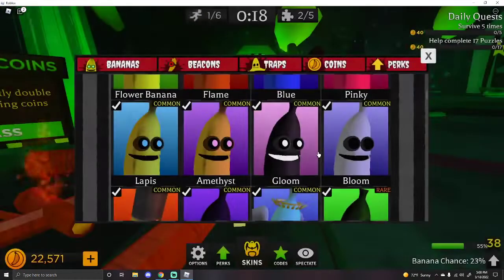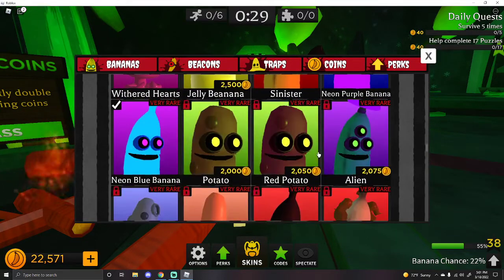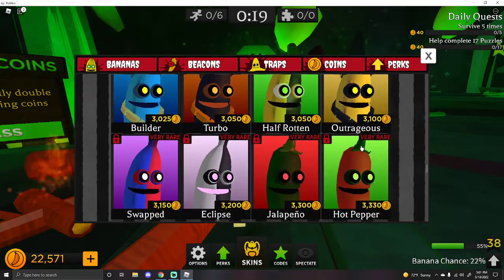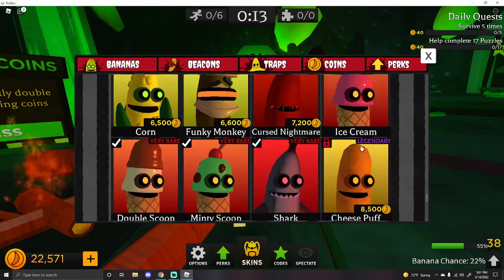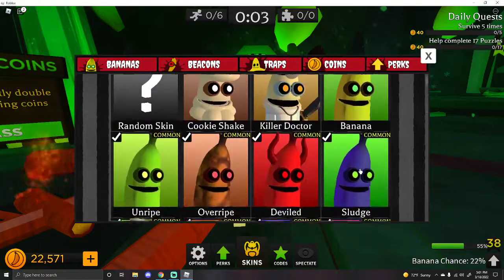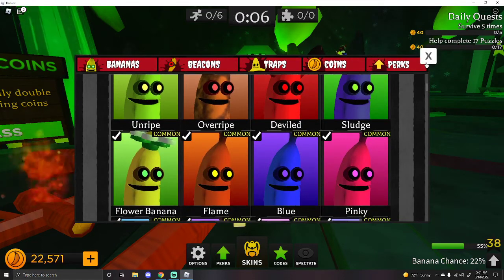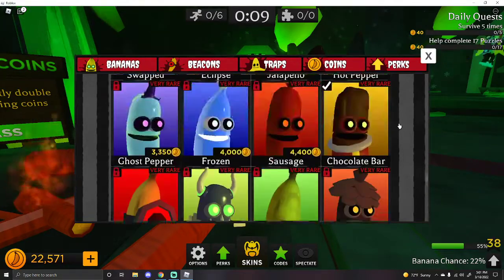Are those the only new ones? Let's see. I think so. Oh! There's an alien - was that there before? I don't know. I don't really venture down to look at them much. I go in order. Those are the skins we're going to get today. Let's put on the Killer Doctor one. Should I get more skins? Should I spend my coins? 22,000 coins.